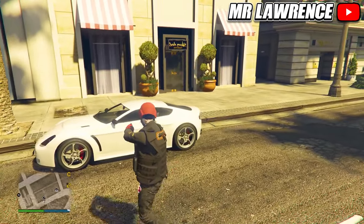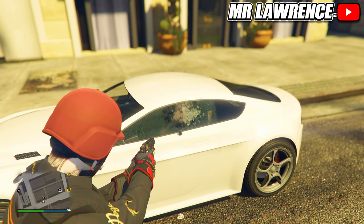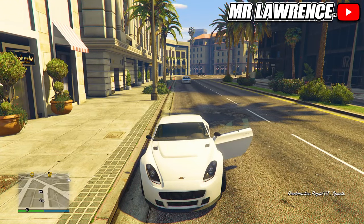You can steal all kinds of cars in GTA Online. Did you know there's a way to skip the steal animation? All you have to do is shoot or break the window first, then get in the car and your character won't do the whole breaking-glass animation. This is the quickest way to steal cars.